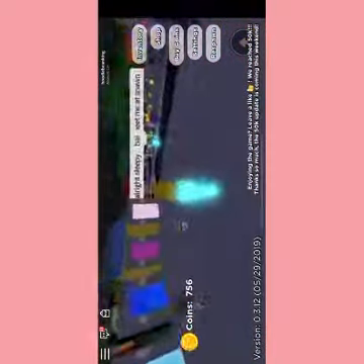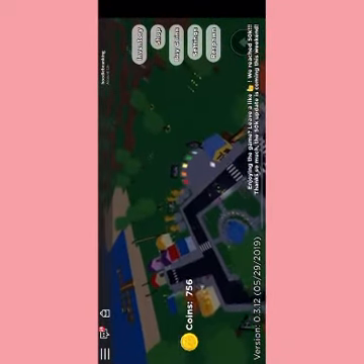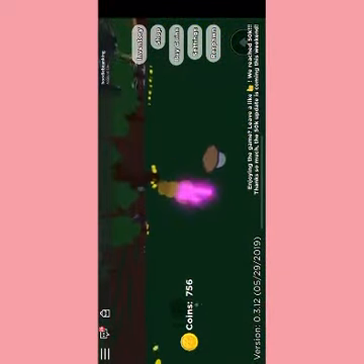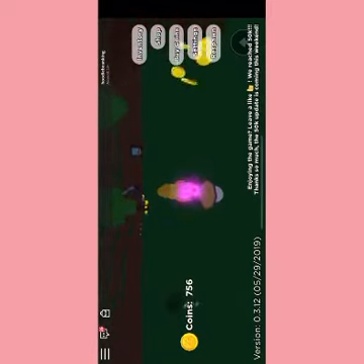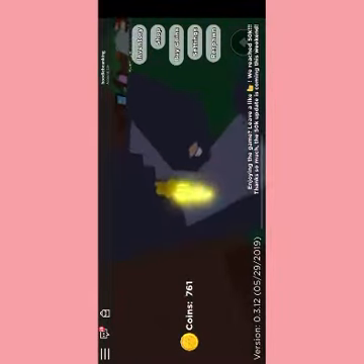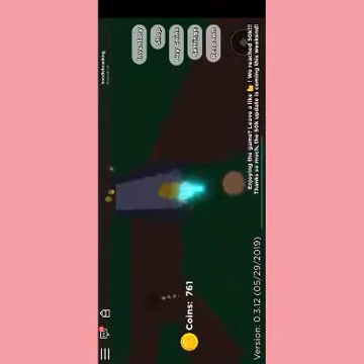Now that I showed you how to find that, we're going to show you how to get the yellow one. You know that mountain? We're gonna go over there. We're going to go over here where all these stairs are. It's a very long walk so it's gonna take a while because you don't go really fast.